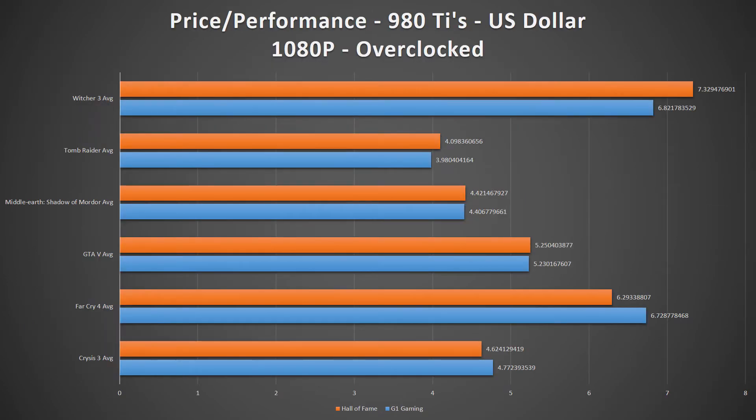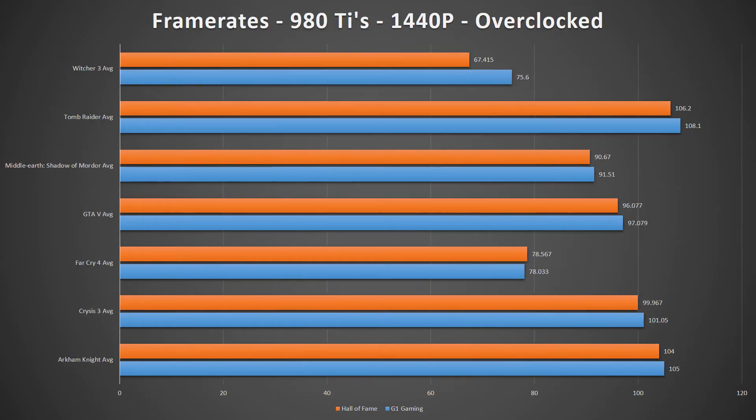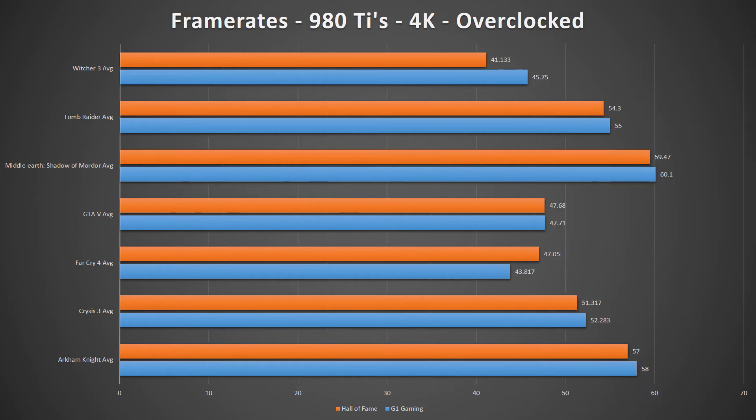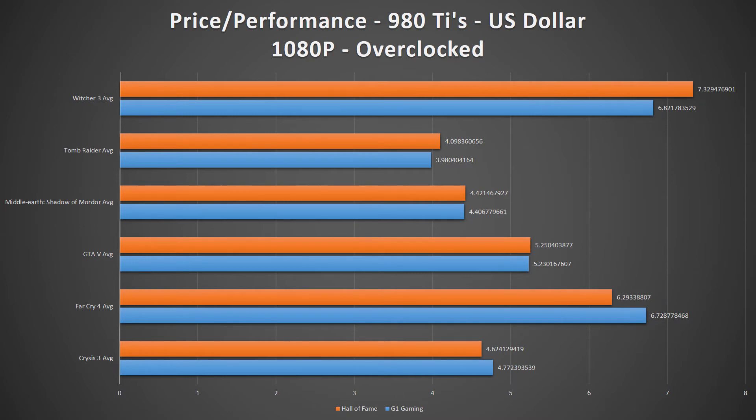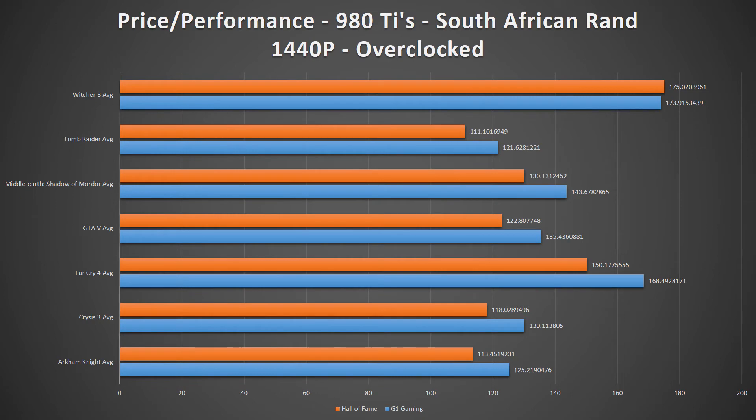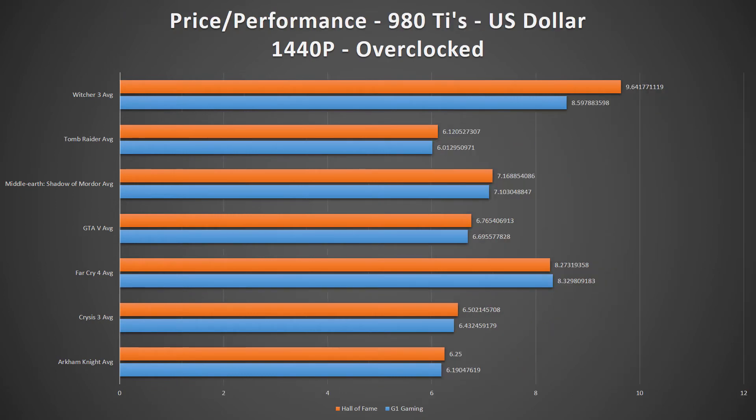Let's move over to the comparison with the other 980 Ti that I've tested, the Galaxy GTX 980 Ti Hall of Fame. Based on pure framerate data, in certain games the G1 performs significantly better than the Hall of Fame, but in others it's a near-even split. Price-to-performance-wise, however, is a different story. Currently in South Africa, the Galaxy Hall of Fame goes for 11,799 South African Rand on Wootware's website, and the G1 Gaming goes for 13,148 Rand. In some games the G1 takes the price-to-performance title pretty handedly, but in others it loses out — it's a pretty uneven toss-up.